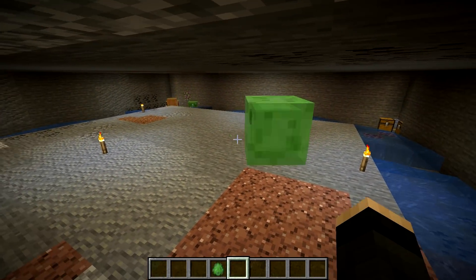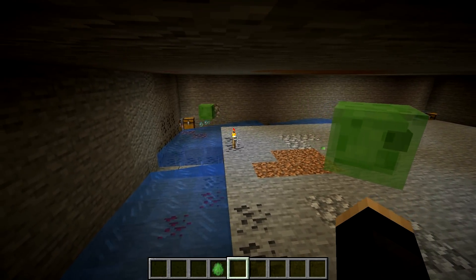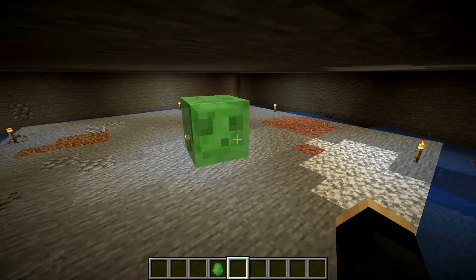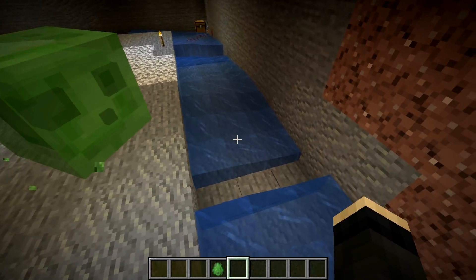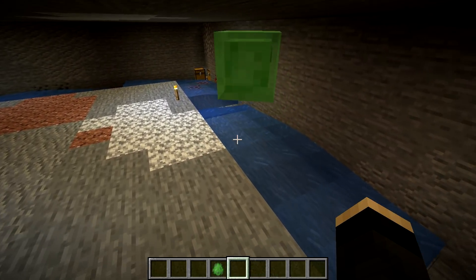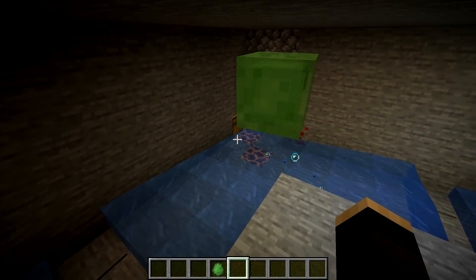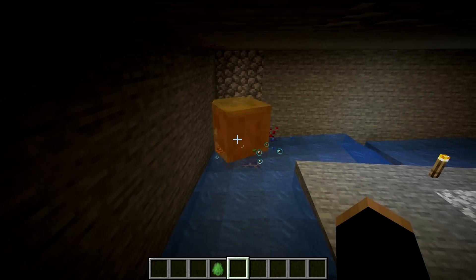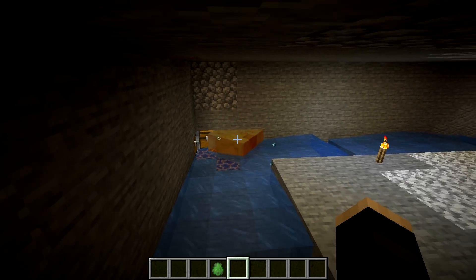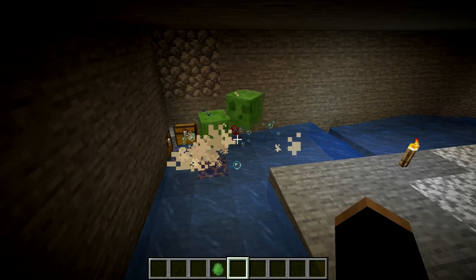One concern is that mobs despawn when far from the player. The thing is, they won't despawn for the first 30 seconds, and it will take on average an extra 20 seconds for the slime to despawn after that. So if it takes a minute for a slime to get off our platform we might get unlucky, but it's extremely rare. Also, if a mob starts taking damage that resets their despawn timer.